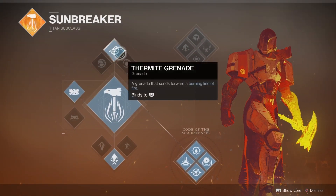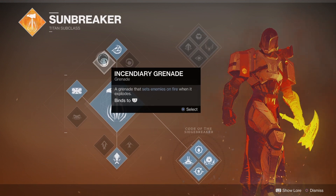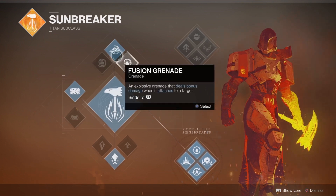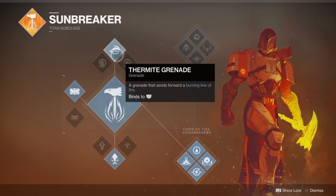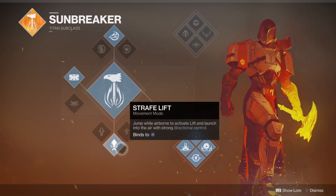Out of the three grenades, we know it's Thermite grenade. I think the other two could use a buff. I don't know why Fusion grenades aren't like in D1 where they were really strong single target damage. Give us options - you've got Thermite for area effect, you could have Fusion as a really powerful single target, but it's not.